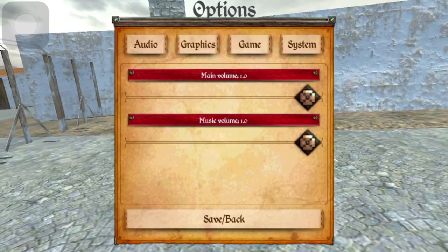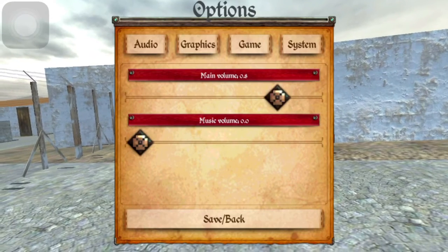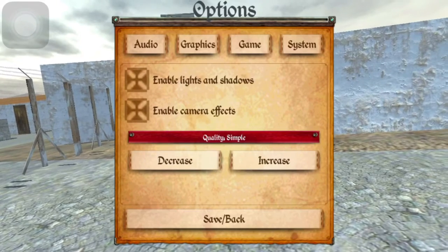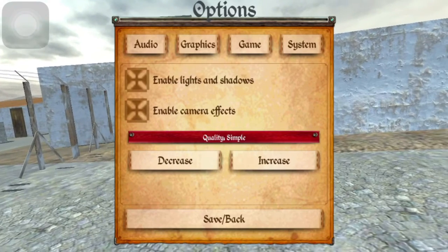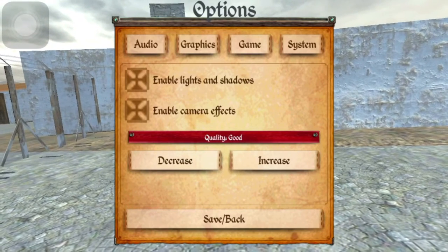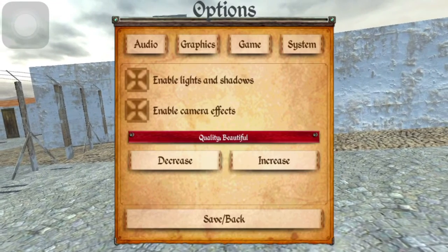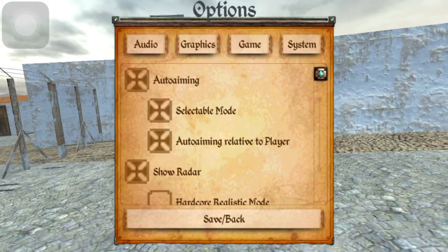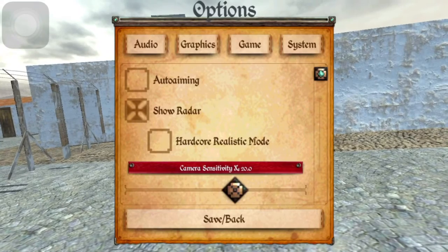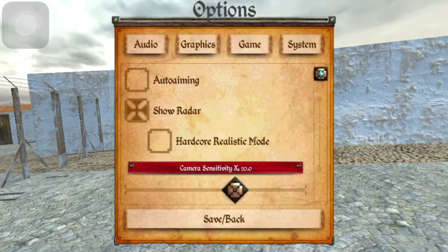Let's go to options — you can turn the music volume down, turn the main volume down. Then you go to graphics: lights and shadows, quality system increase. Auto aiming — we're not gonna do auto aiming. Show radar, hardcore realistic mode, camera sensitivity. That's good.